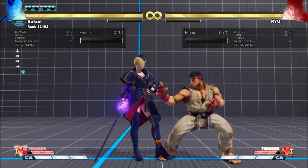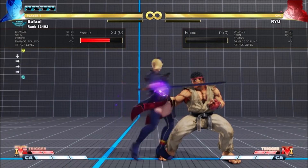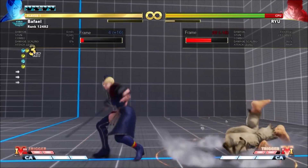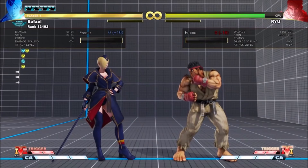It has more hit stun — that's likely to ensure all the previous cancels still work if done delayed. It doesn't seem to give her any new cancels. On hit it's now plus 4. I can't see Falk players hitting it point blank over Stand Strong, but I thought I'd mention it so no one accuses me of leaving it out.